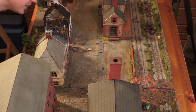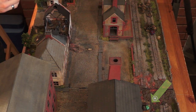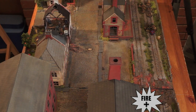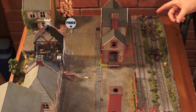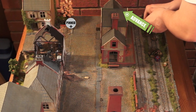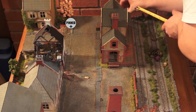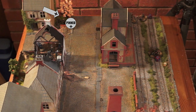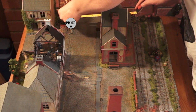Matt gets the next dice and looks at his Kriegsmarine, wanting to take out the Vickers. He lines the shot up and fires — he hits and kills the Vickers team. The Vickers machine gun has been taken off the table. Back to Kev, who moves his airborne section around the back of the train station, most probably to start shooting at the mortar. He has an LMG and is ready for action.